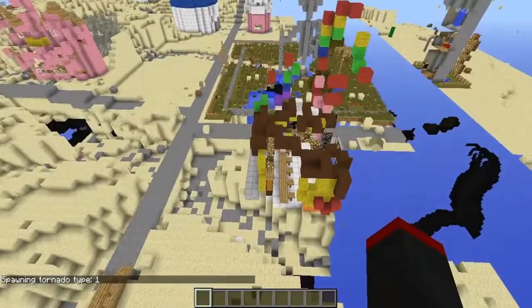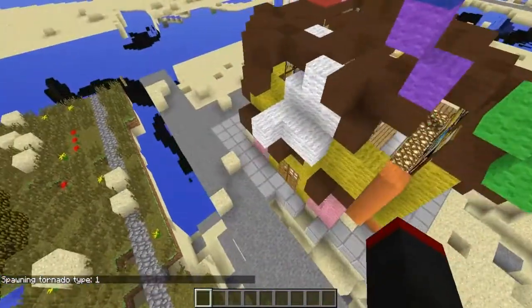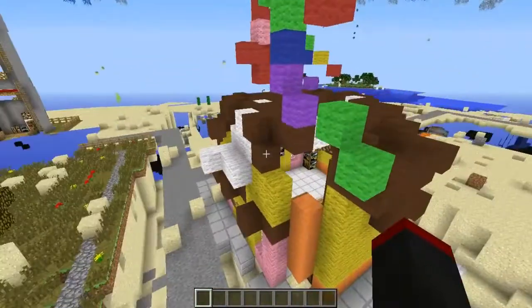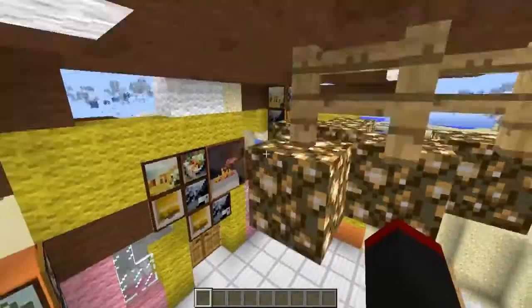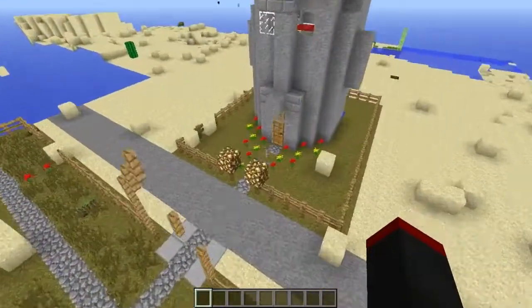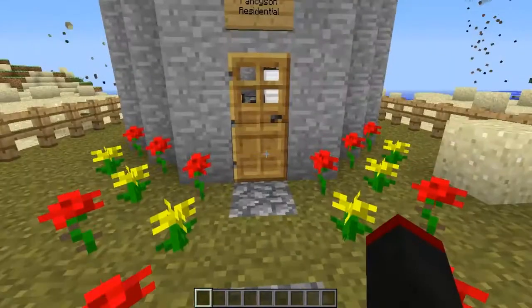Weenie Hut Juniors — wait, where is Weenie Hut Juniors? What was this place? This is Super Weenie Hut Juniors — and look at it, absolutely creeping. The roof is practically gone right here. And here comes more tornadoes actually coming over here to really destroy this place.